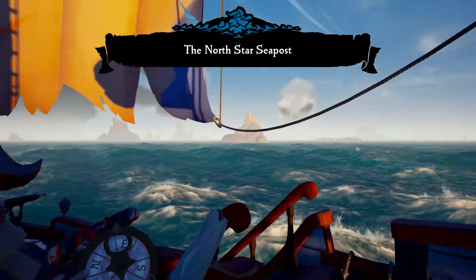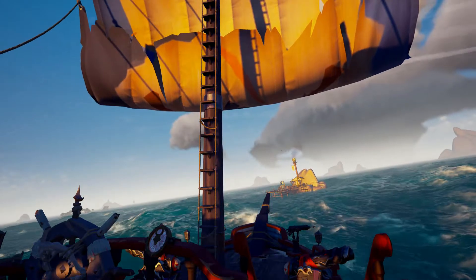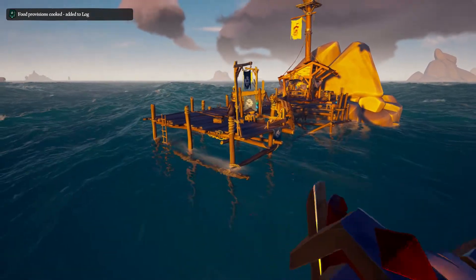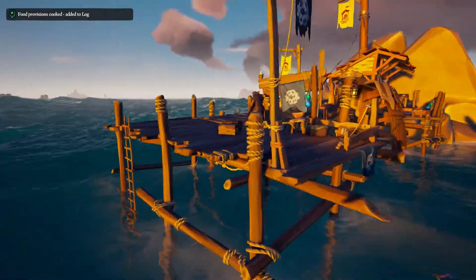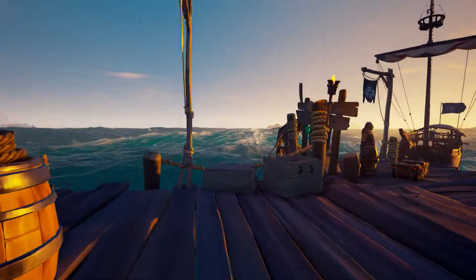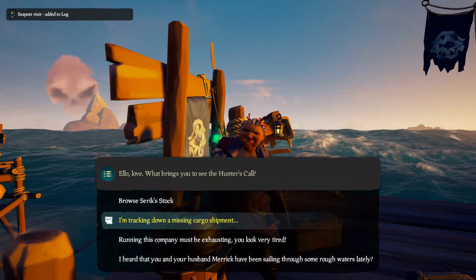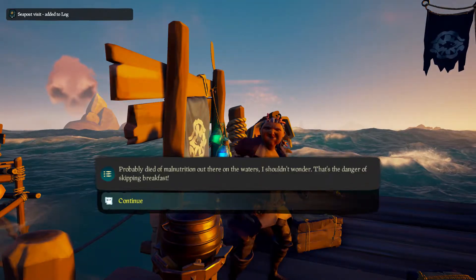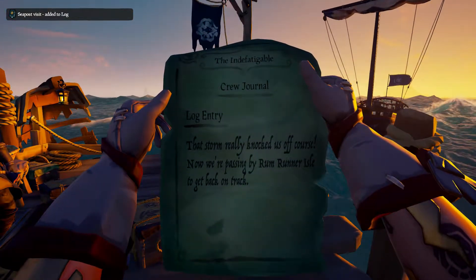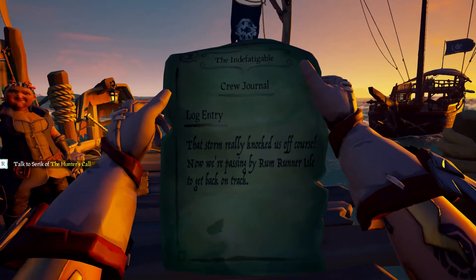All right, we are at North Star Seapost and we're gonna look for the clue. At the seapost, the clue is given by the Hunter Alliance — we're gonna ask Seric, now that we're tracking down a cargo shipment. Once you go all the way to the end she will give you the parchment. The storm knocked us off course — now we're passing through Rumrunner's Isle.